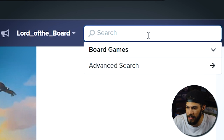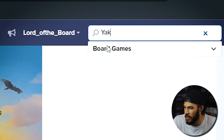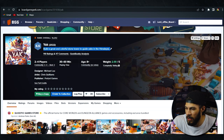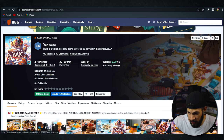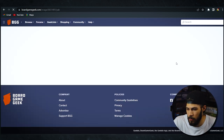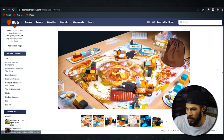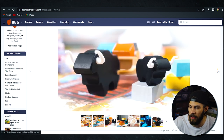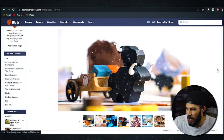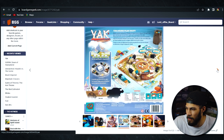The next game on my list is called Yak. It says to build a great and colorful stone tower to guide yaks in the Himalayas. This is two to four players, designed by Michael Liu, art by Chris Quilliams, published by Pretzel Games. Just looking at this visually, I was absolutely enthralled by this game. This box cover is amazing — I just think it looks great.